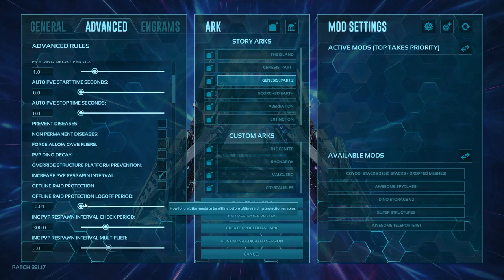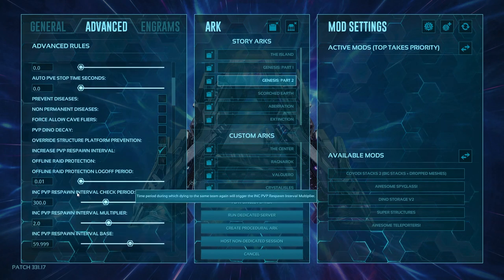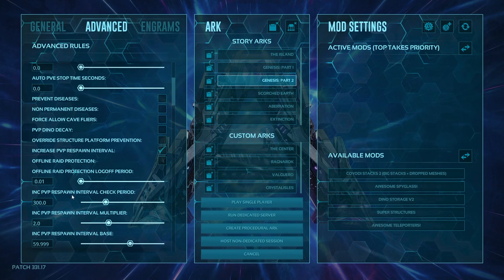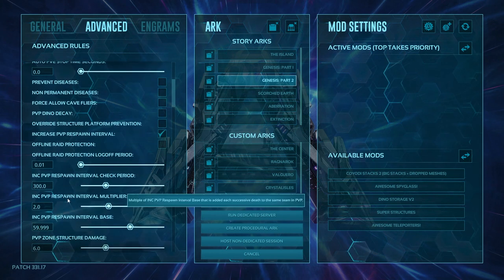Increased PVP respawn interval means the more times you die the longer it takes to respawn. Offline raid protection can be toggled on or off. The period tells you how long it takes — the higher the number the longer it takes after you log off for offline raid protection to go active. Some people like this a little bit longer so you can't just log off quickly to prevent a raid. The PVP respawn interval check period is the period in which dying to the same team will trigger an internal PVP respawn multiplier.